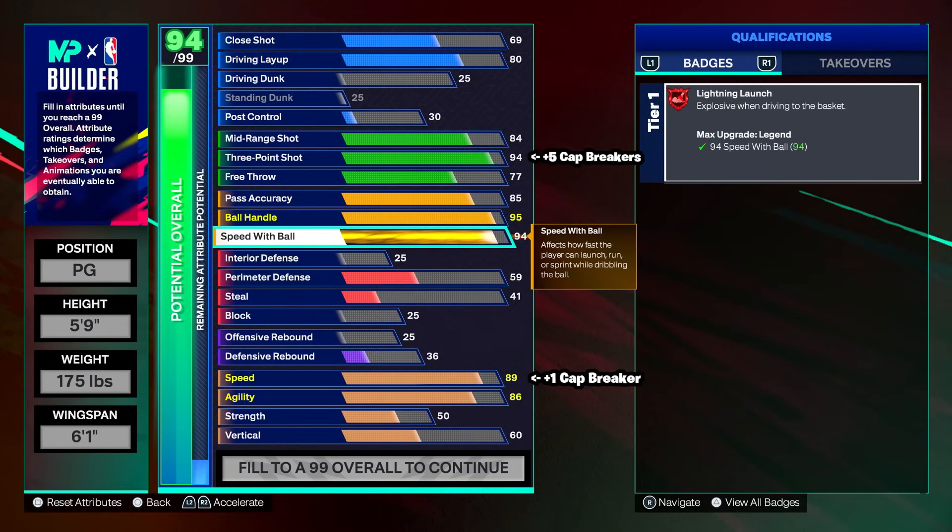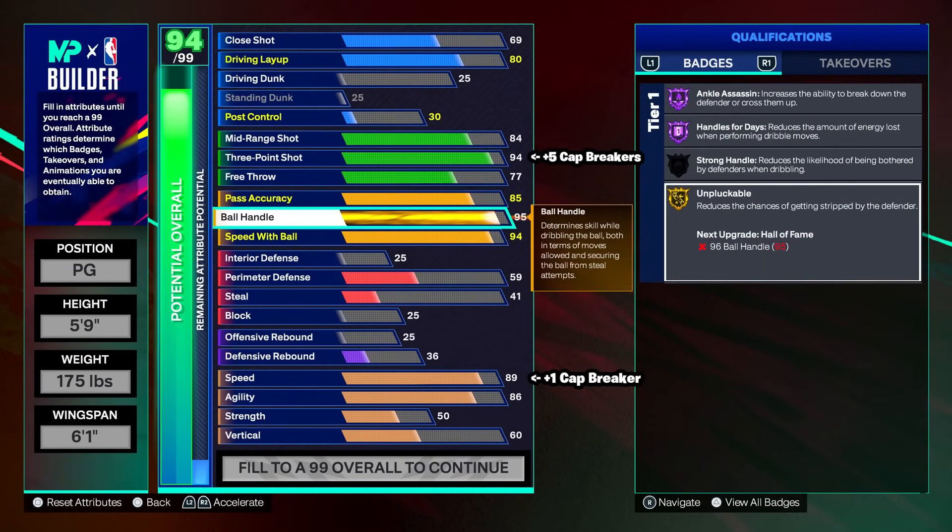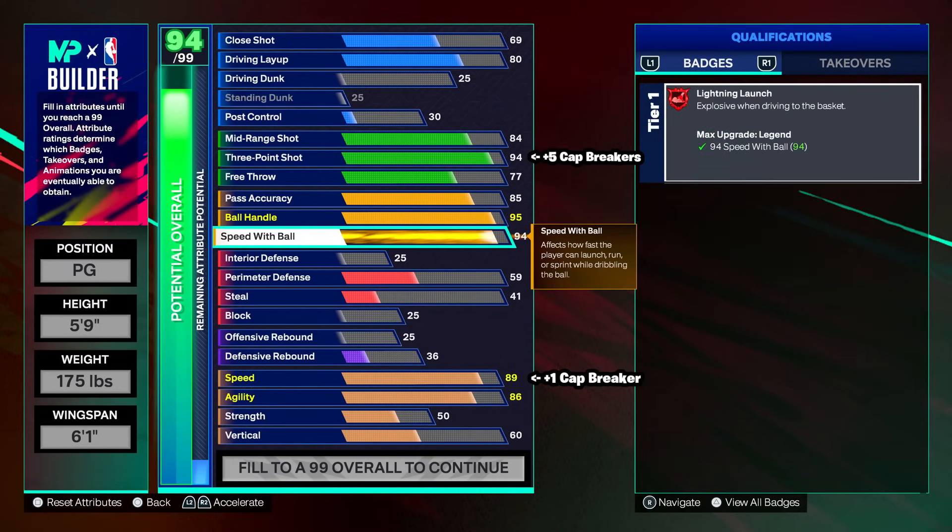94 speed with ball gives us Legend lightning launch. If you want more attributes elsewhere, you could go 91 and put a plus one max badge on lightning launch to make it legend. But on a 5'9 we have plenty of attributes. Legend lightning launch is good for business and lets you run around the court at a very fast pace. 85 pass accuracy, 95 ball handle, 94 speed with ball — I don't see a world where this goes wrong.